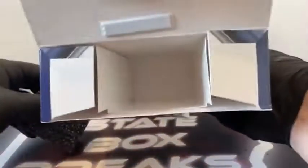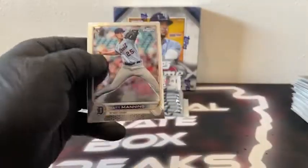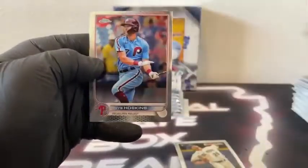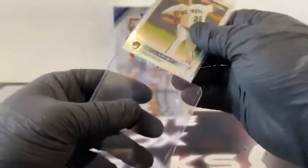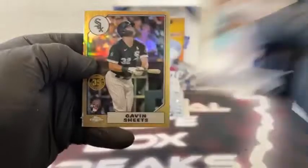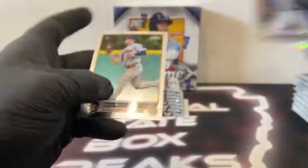Ten packs. Pack number one: we start out with Matt Manning on the rookie. There's a Refractor rookie, Aaron Ashby. X-Fractor, Mike Moustakas covers Rhys Hoskins. And Romy Gonzalez for Colorado. Pack two: here's Kevin Gausman. 35th anniversary, Gavin Sheets. Got an X-Fractor, Riley Adams. Chris Bryant. And a base Chaz McCormick for Houston.